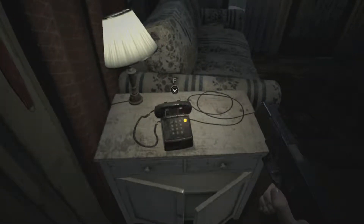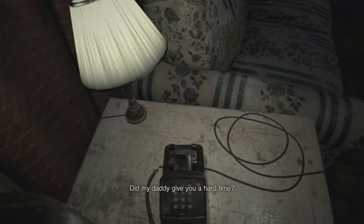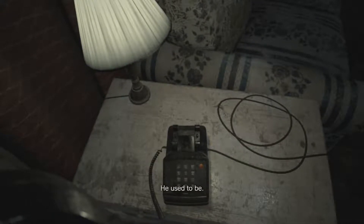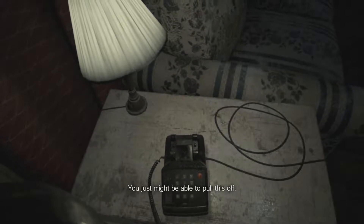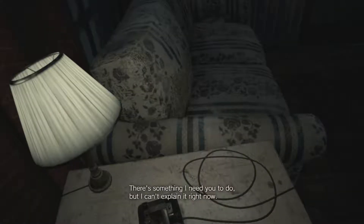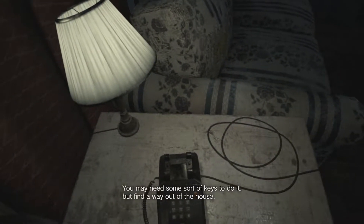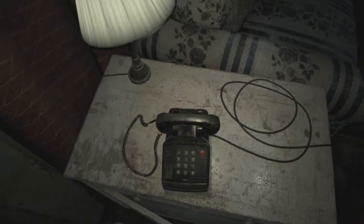Another phone call. Is it Zoe? Did my daddy give you a hard time? That's your father? He used to be. I'm sorry, but he's dead now. You just may not be able to pull this off. Pull what off? There's something I need you to do, but I can't explain it right now. You may need some sort of keys — find a way out of the house. I'll be in touch. So Zoe is the daughter of the family.